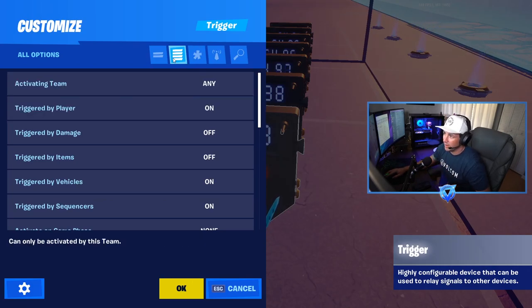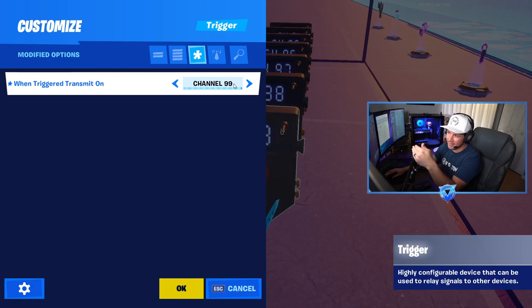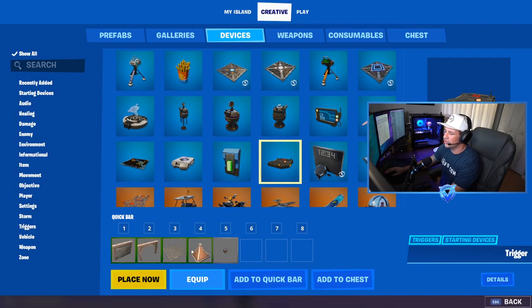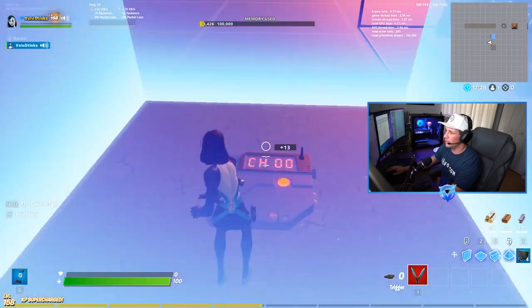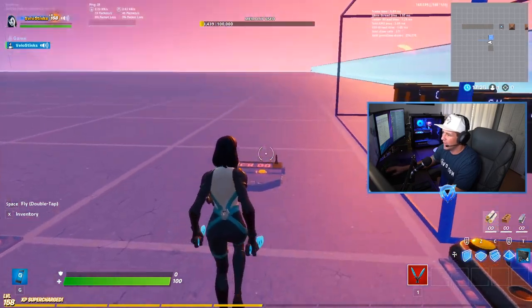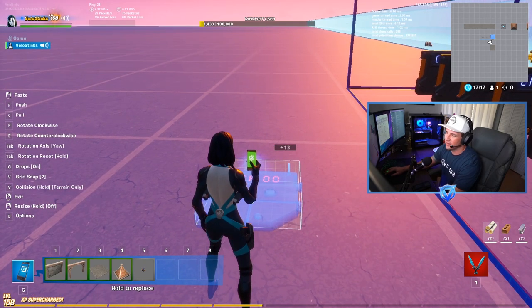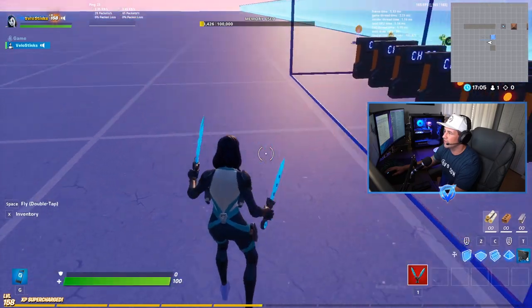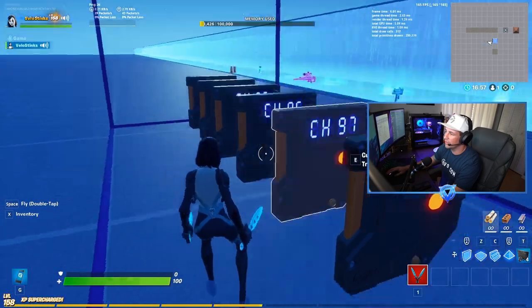When trigger 99 is hit by the sequencer, it transmits on channel 99. Important note: if you use a default trigger placed flat on the ground, the sequencer will not trigger it. What you have to do is copy it, then rotate on the roll axis four times so it stands upright. Now the sequencer will hit it. That's why all the triggers are standing up like this. Each trigger in the sequence simply transmits on its corresponding channel — 99, 98, 97, and so forth.